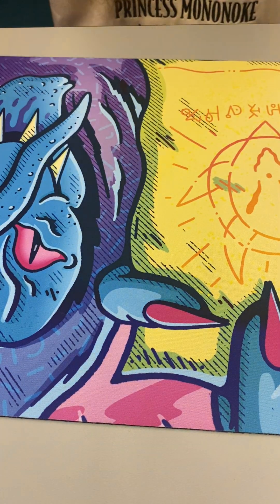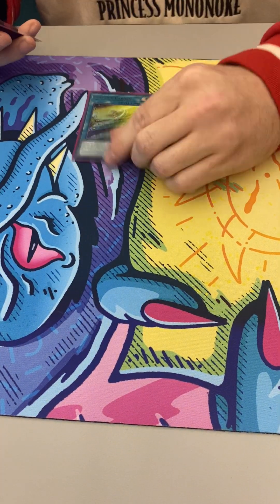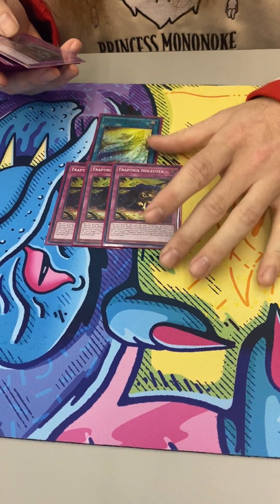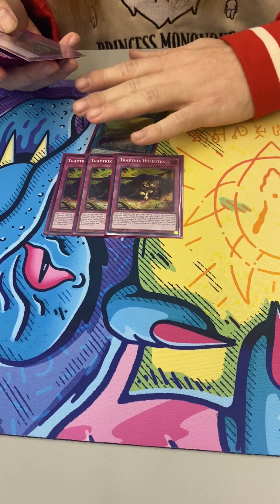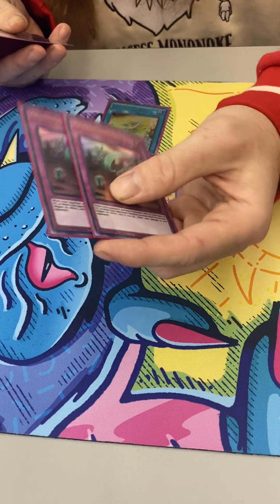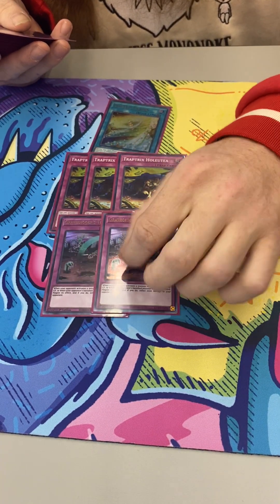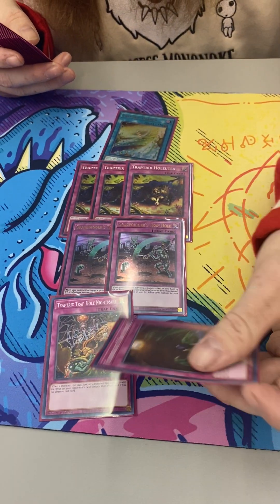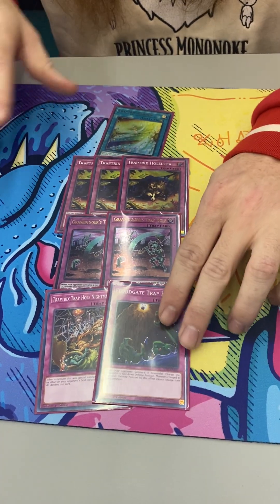Now for the Trap Tricks spell and traps: one Field Spell — it's searchable, you only need one. Three The Monster Trap — makes the deck even playable, you know. Two Grave Keeper, one Nightmare, one Flood Gate.